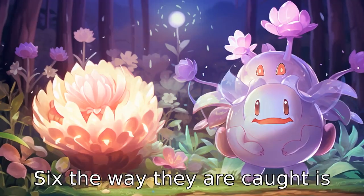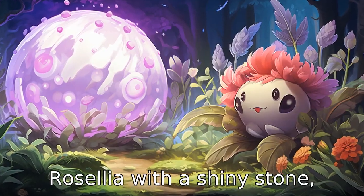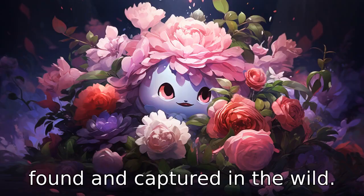Difference 6: the way they are caught is also different. Roserade can only be obtained by evolving Roselia with a Shiny Stone, while Swinub can typically be found and captured in the wild.